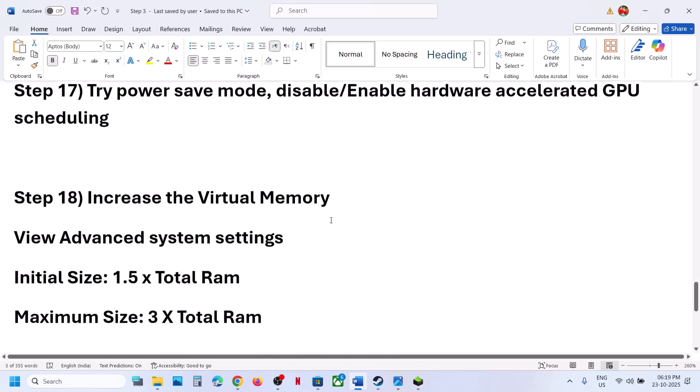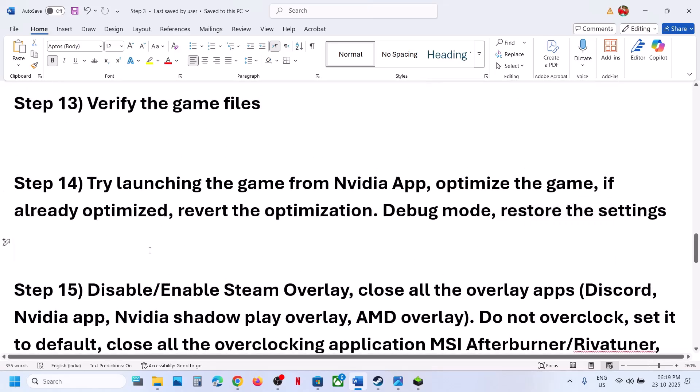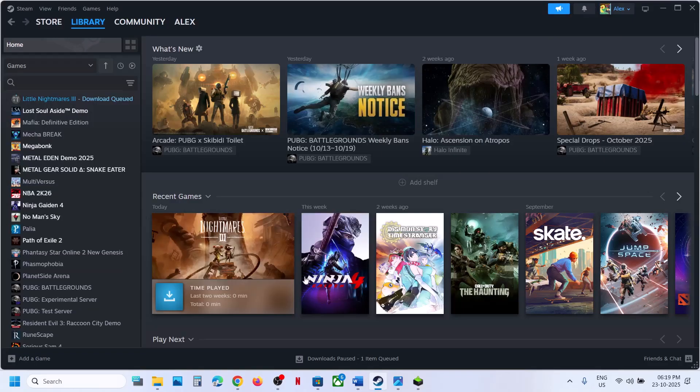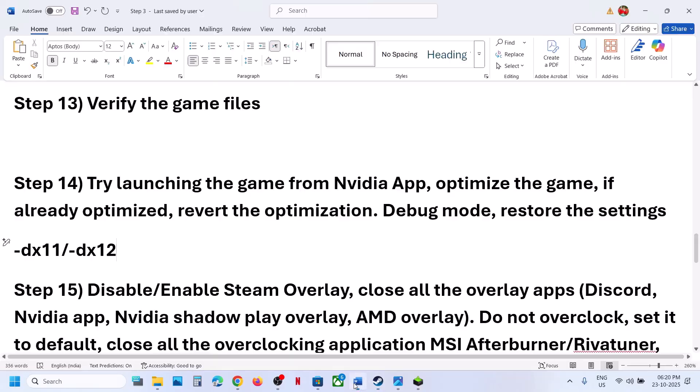If still not working, try the -dx11 or -dx12 launch options. Go to Steam, right-click the game, select Properties, and in the Launch Options type -dx11. Close and launch the game to check. If that does not work, type -dx12 instead, close, and launch the game to check. If still not working, remove the launch option and follow the next step.